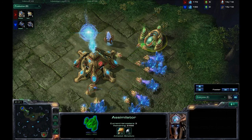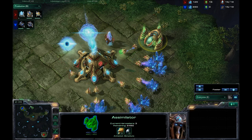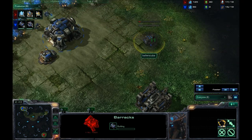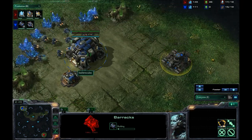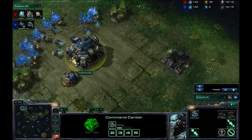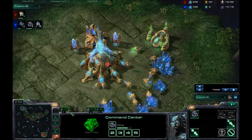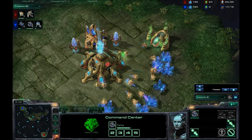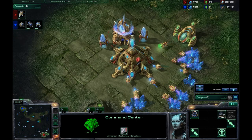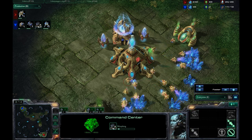Once that assimilator is up, you do need to fully stock it with harvesters. We do have a second pylon on the way. Meanwhile, I am actually going for my second barracks — looks like I'm going for a two-rax fast expand on this map. I would recommend this because the map is so large. He is not doing any scouting whatsoever and is pretty much staying in his base.